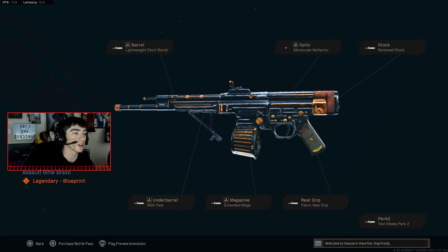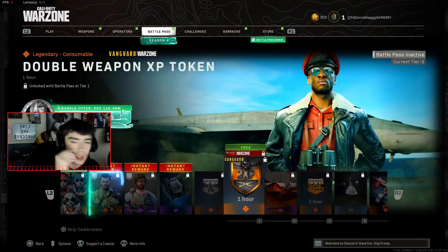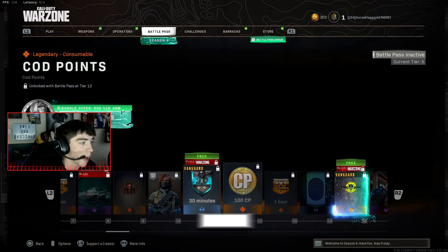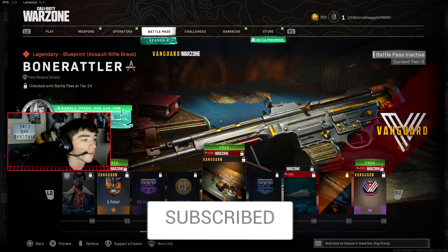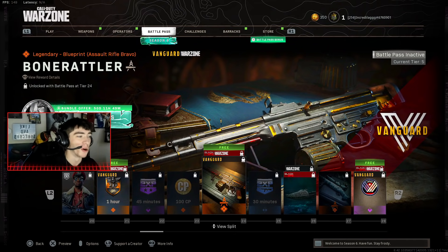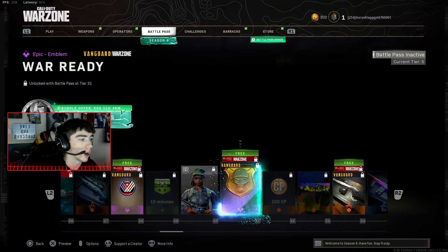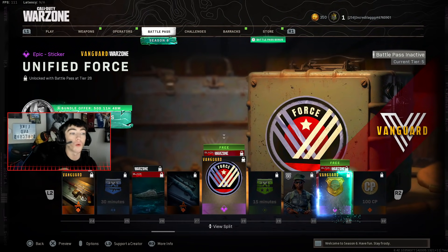They released these Vanguard guns earlier than expected. The STG 44 — the Bone Rattler blueprint — a lot of hackers and modders have been using it in the game, and now it's officially available for free. I think there's also a challenge to unlock the gun if you don't want to grind out all the battle pass tiers, but we'll go over all the brand new rewards and the challenges for both new guns.